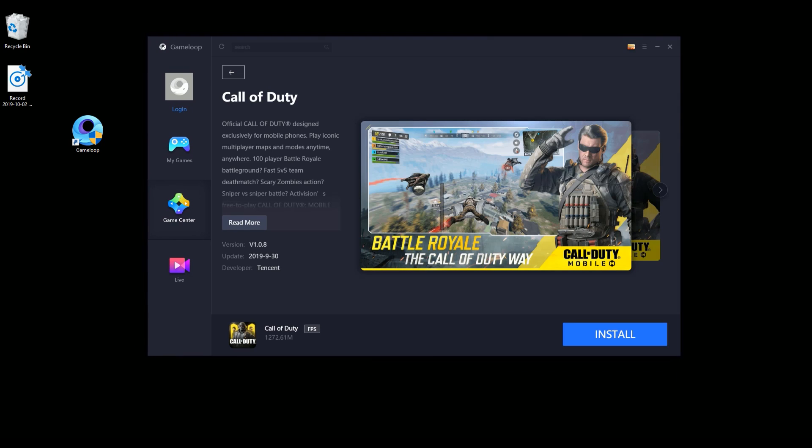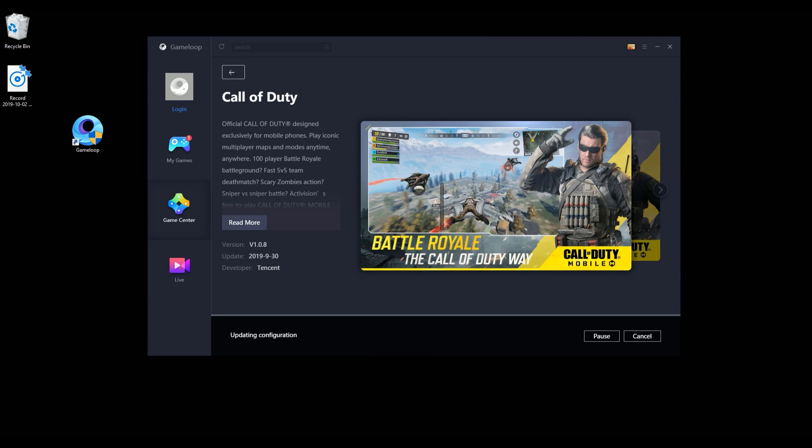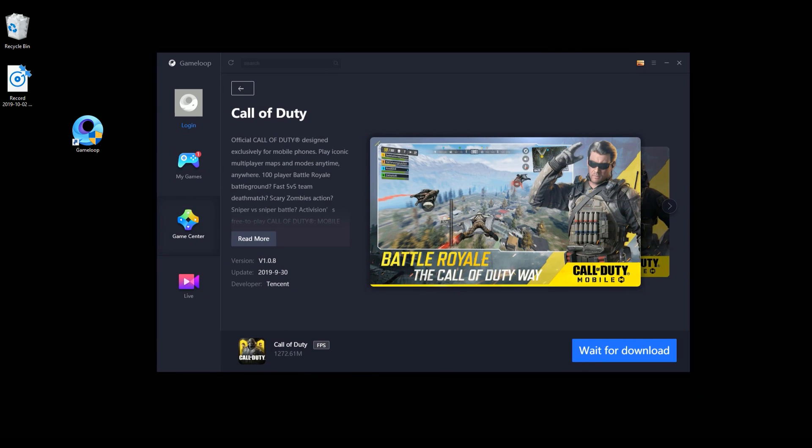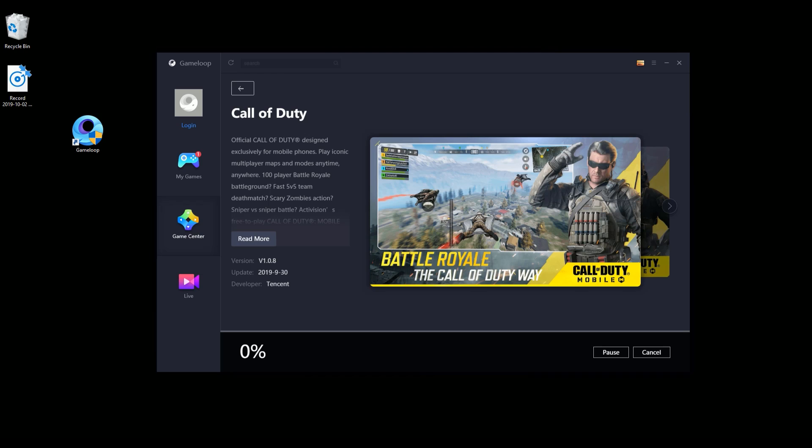It's going to be a 1.2 gigabyte file, so just click install and it's going to install for GameLoop. Now, I do understand the controversy because a lot of people are saying, 'Parker, isn't this going to be cheating? Players who are just using their phone are going to be going up against people using a mouse and keyboard.' But there was just a notification that popped up saying that the anti-cheat has been enabled, so you won't be able to use hacks for this emulator either.